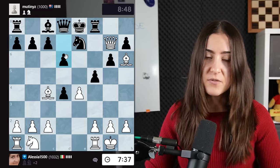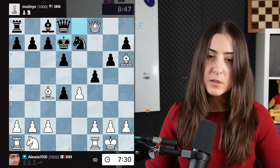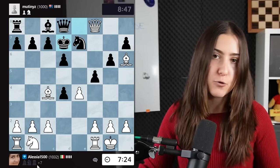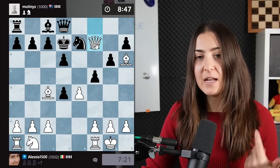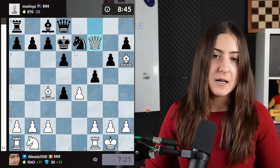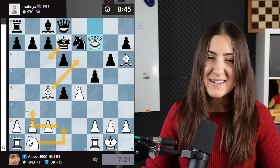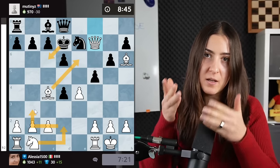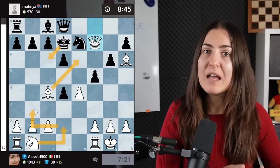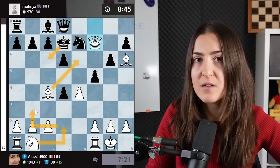The rook cannot be protected one more time, so they can basically resign here. The only move to avoid mate is d6 or d5, but I can simply take the rook. Now there are two ways to win: one, trade the queens and all the pieces because I have plus seven points and win the endgame; two, play for the checkmate. They resigned. Remember — once you are winning, either simplify and trade pieces for an easy endgame, or use your extra pieces to attack the enemy king for a quick checkmate.